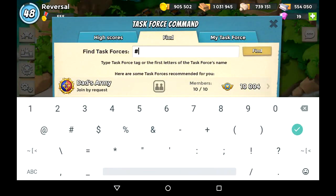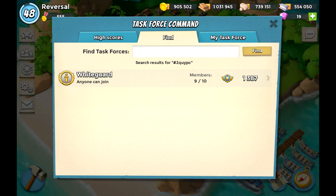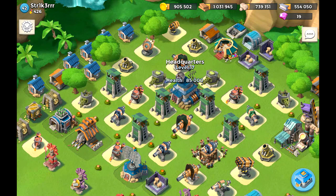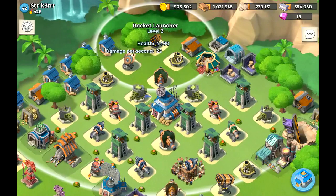The next base is from Striker, who is in the task force called White Guard — 2Q and UYPC — with only nine members and 1387 force points. Striker is also level 42 but at 426 medals, which is an area I've been in myself not long ago, so I can relate to this base. Let's see what's going on — HQ level 17, one shock launcher.